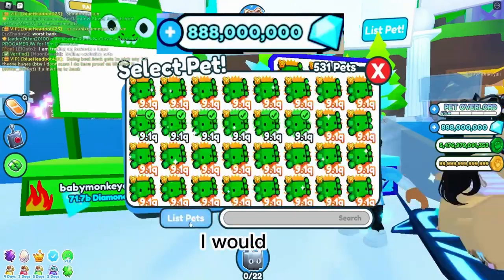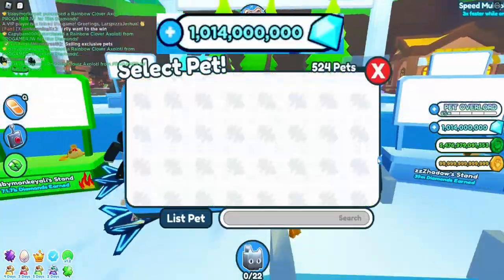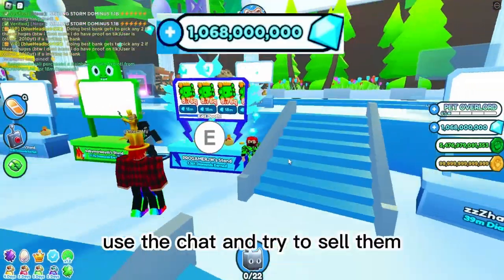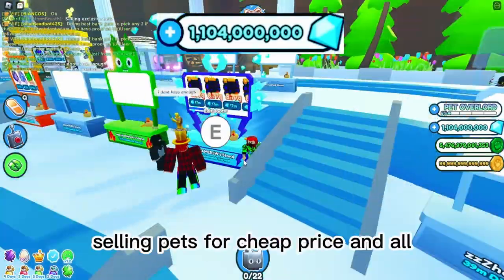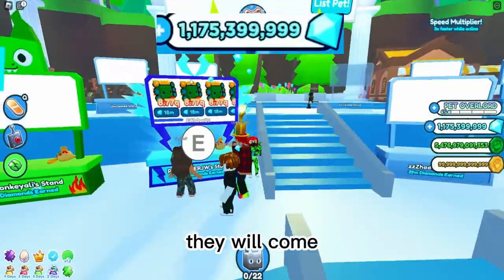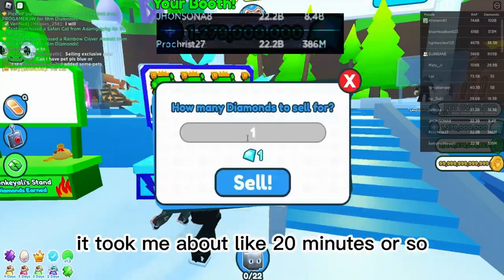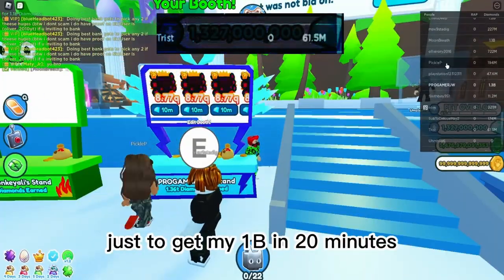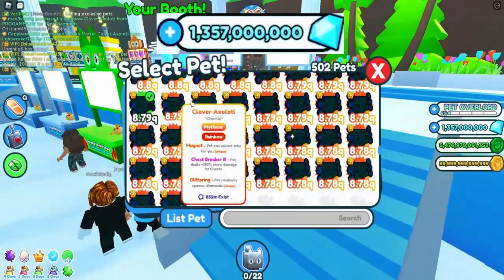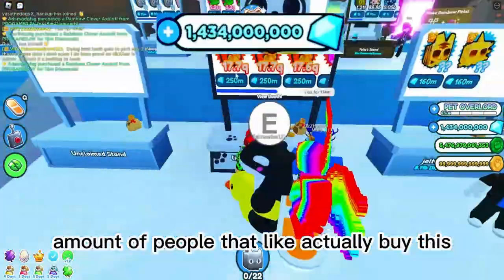If there aren't many people, rejoin the game and find busier servers. You can also use the chat to say you're selling pets for a cheap price — most likely people reading it will come. It took me about 20 minutes to get a billion, which is crazy. I was shocked by how many people wanted to buy.